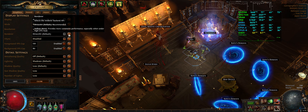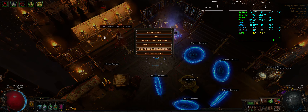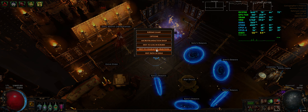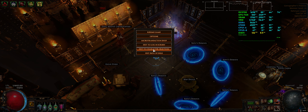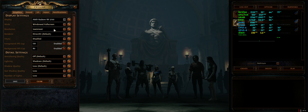At least they give the same description: more consistent performance, especially under high CPU load, which the game has. So we're going to go to character selection — from here it should let me change it. Vulkan beta.